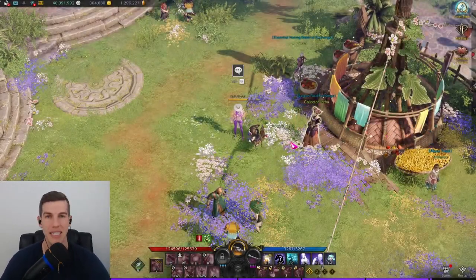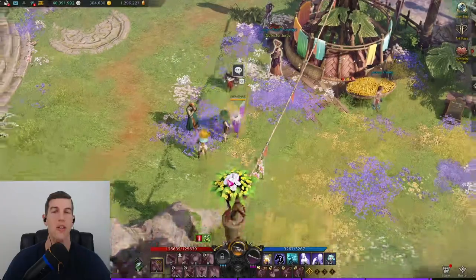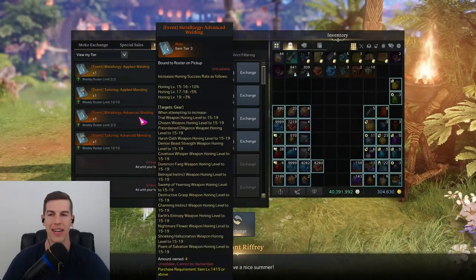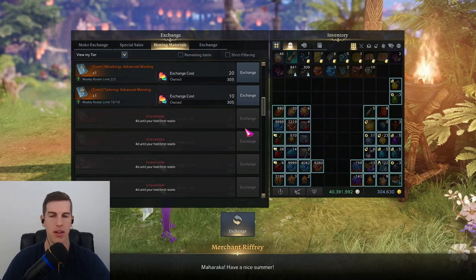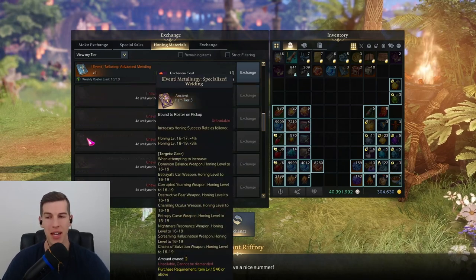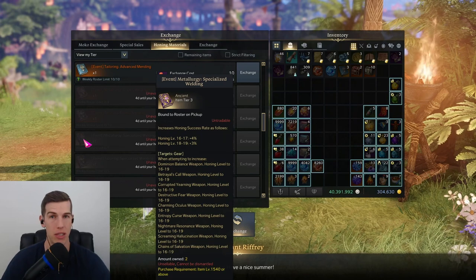You should have plenty to spare along with the rest that you'll get from the event. For the advanced books, come right over here to the event vendor — you can do this in any town. Buy these from the shop. They aren't too expensive; it only costs a couple of dailies worth of Maharaka leaves. Make sure and be buying these as well, and start stocking up on the ancient books too, because you'll definitely be needing and using them.